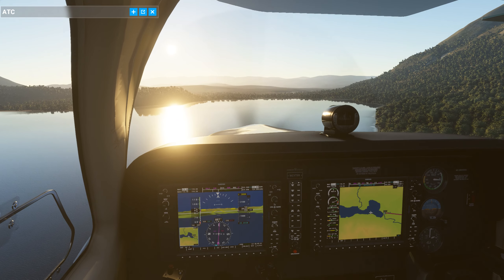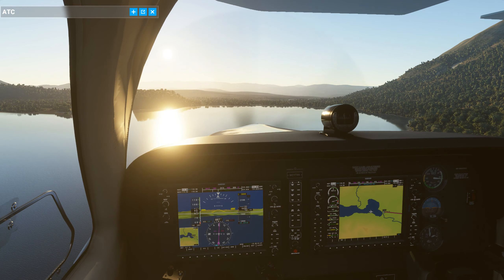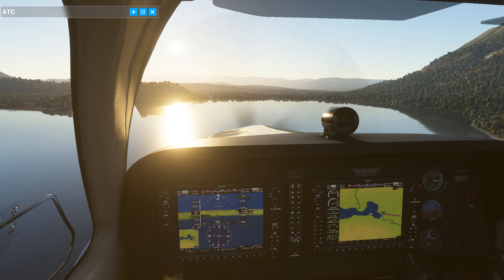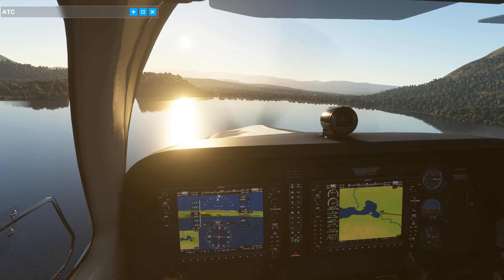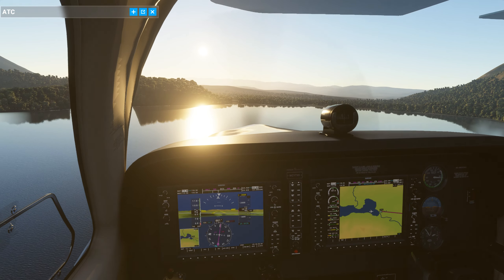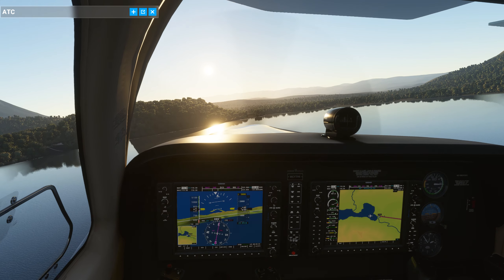Now I've not been here before in Microsoft Flight Simulator. This was available in X-Plane — I had it in X-Plane — but where the actual airfield is, is where the sun is coming down on the water. I can just make out the gap in between the trees. That's where we're heading. Let's see if we can make our first landing here.